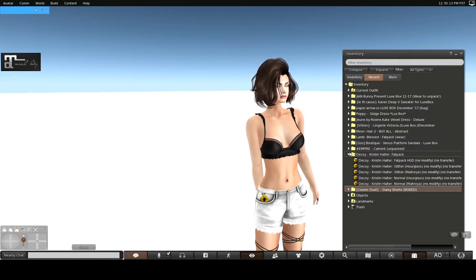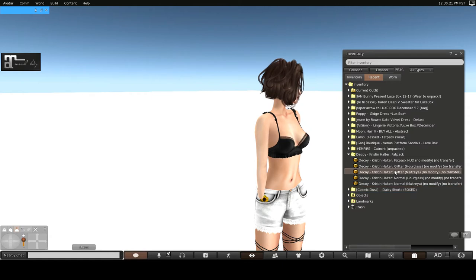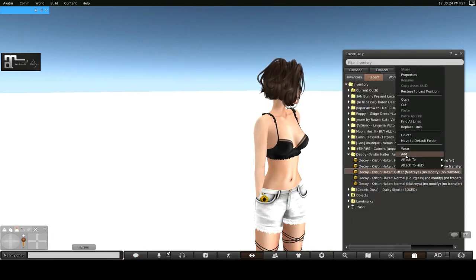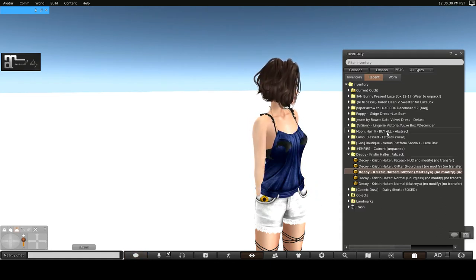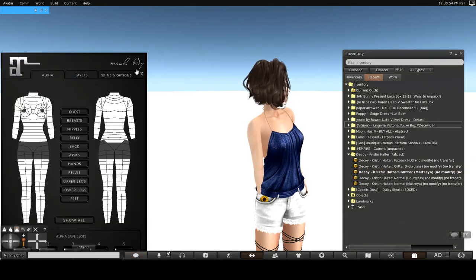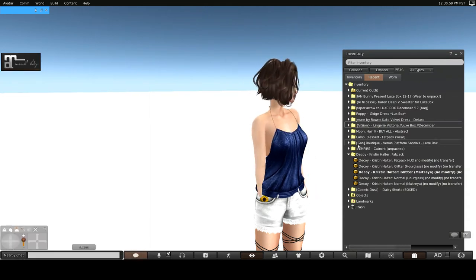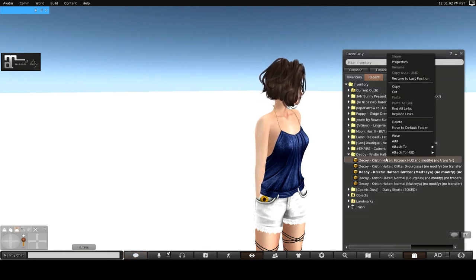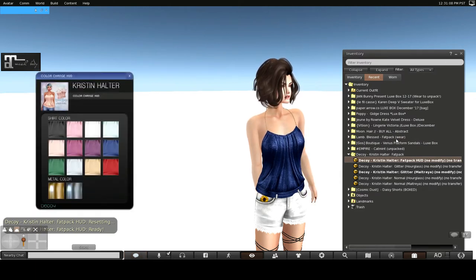So that's the Cosmic Dust Shorts. The next item on the list is Decoy's Kristin Halter. This comes in Maitreya and Hourglass. We've got a normal version and a glitter version, so let's try the glitter first. Let me go ahead and get rid of the lingerie. This is actually kind of pretty — let's check out the HUD.